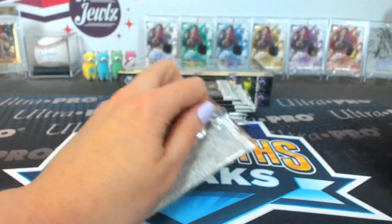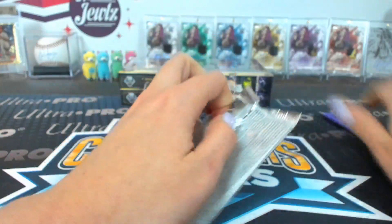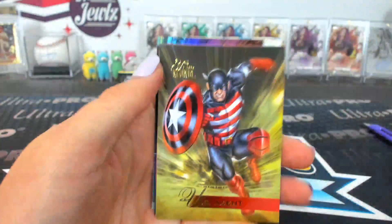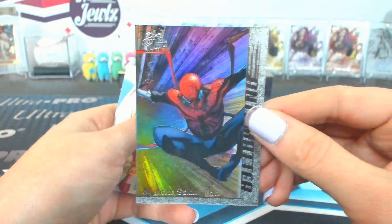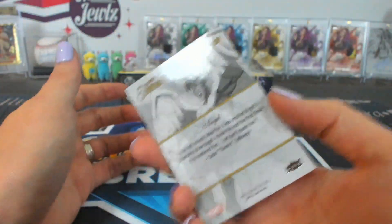Pack ten — Shooter. U.S. Agent, Gladiator, Mr. Immortal, Blink. A Superior Spider-Man Anti-Matter two — that'll be a base. And then an Angel Flarium 108.